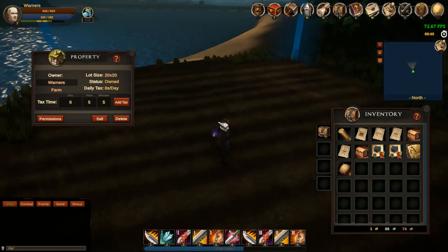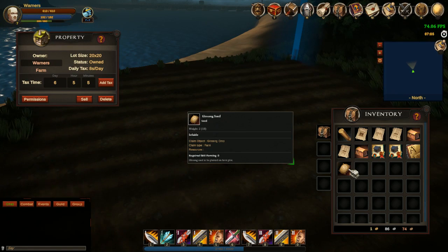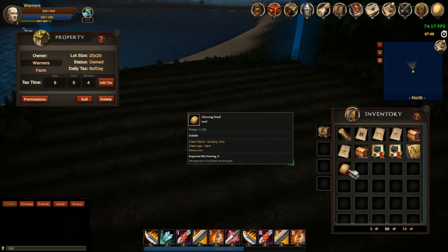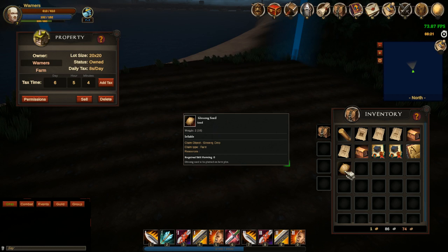For farming, you'll have different seeds that you can plant. You can also raise cattle or chickens and put them on the farm. The seeds you gather will either be sold by vendors or you can get them from killing certain mobs. You can see it's a ginseng seed here and the tooltip says the claim type is for farms, so you know you can put it in farms.